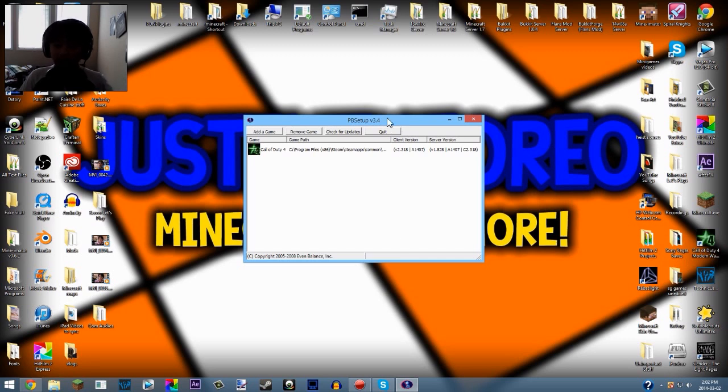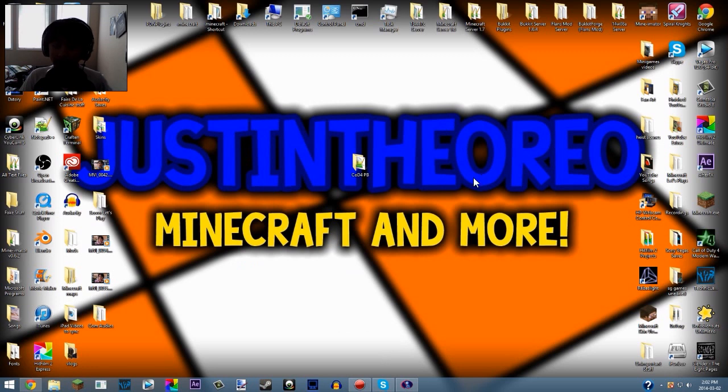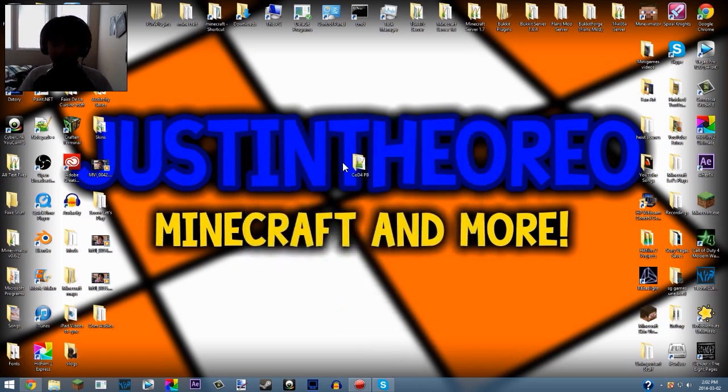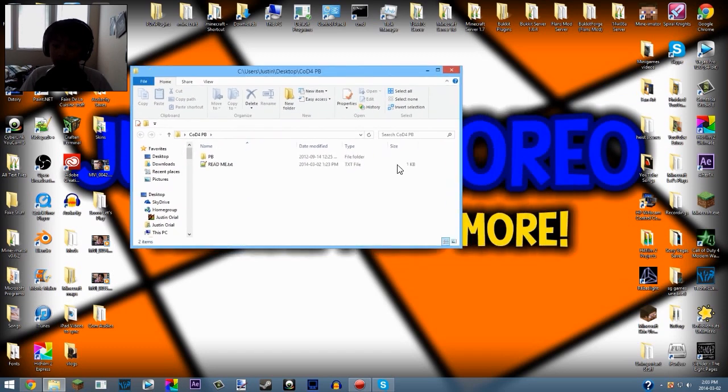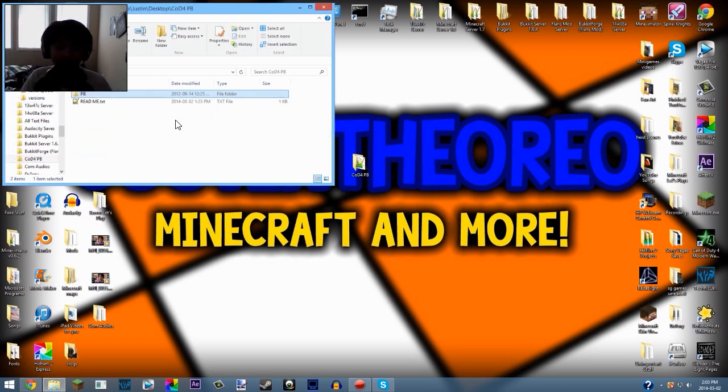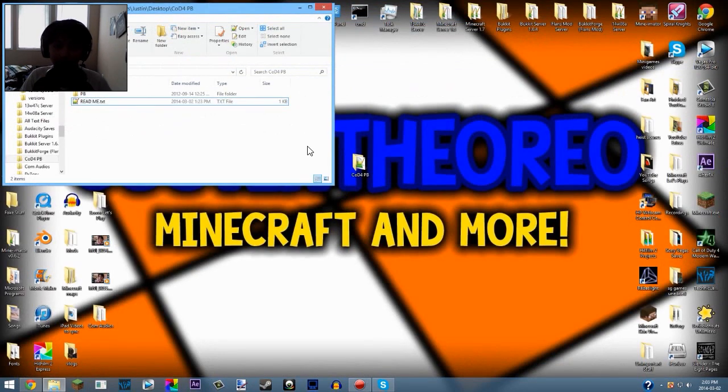You can leave PBSetup running just to be safe - that's what I did and it worked the first time. But you don't have to keep opening it every time you play online CoD. To recap everything: open up the PunkBuster CoD PB folder you downloaded from the description link. This is the old PB that works, the one that still has CoD support, and the readme text.